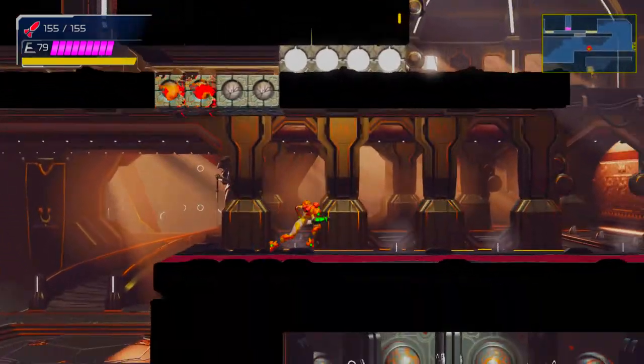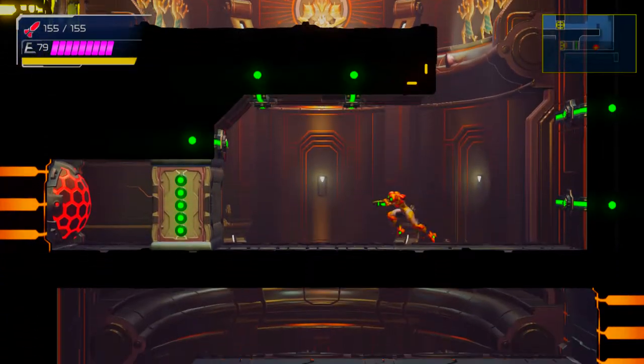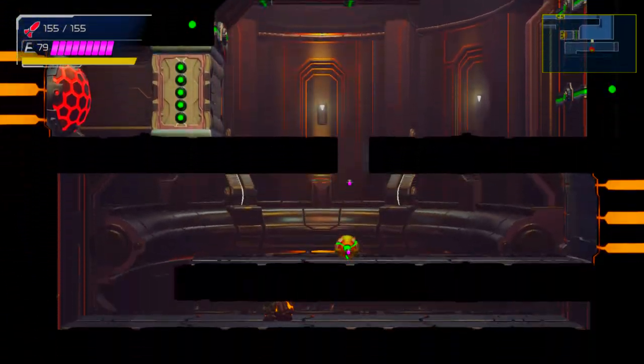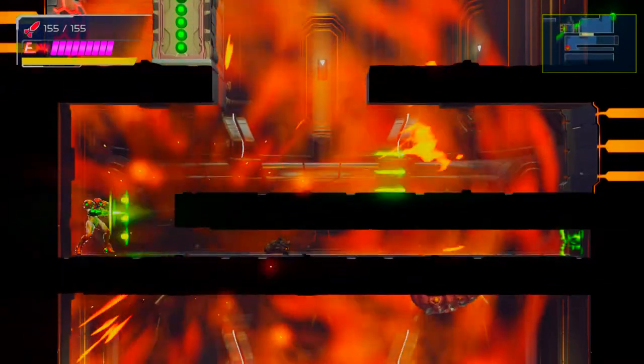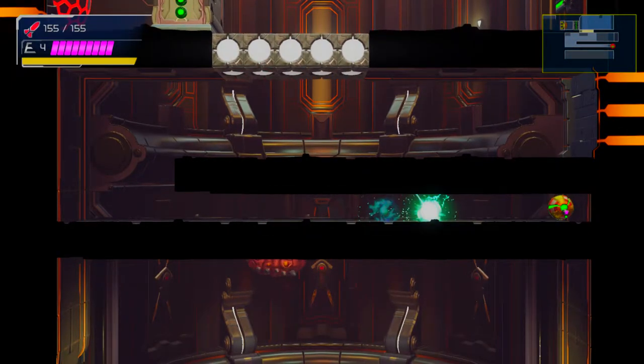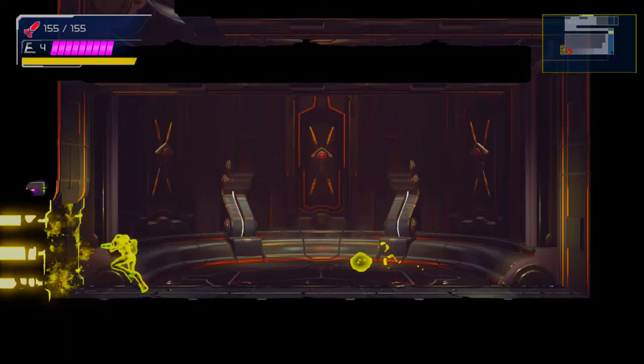You have to do this puzzle the hard way if you've already gotten the space jump — it becomes much more annoying. You'd have to use the wave beam plus the space jump to get it, and that's just annoying. So you want to do this one before the space jump if you want to keep your sanity. Maybe there's a third easier way, but in my opinion this is the best approach.